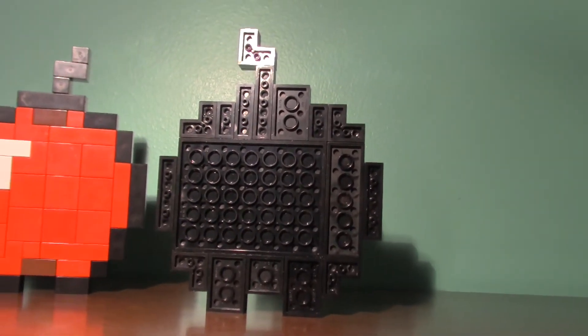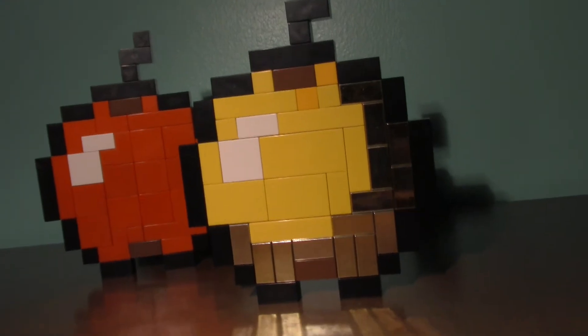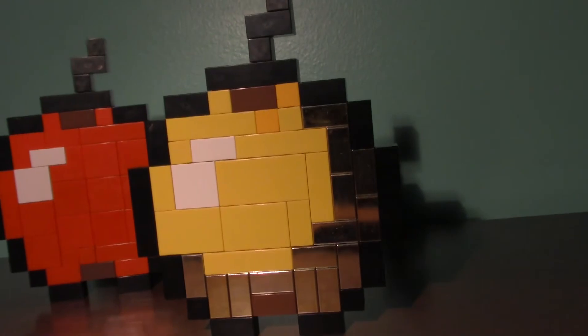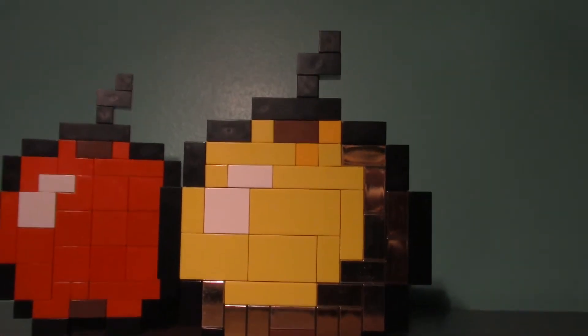As you can see, put it all together with another layer of plates, turn it around, and just add the correct smooth tiles. I did use brown on the bottom and brown at the top, kind of to represent the core and the stem of the apple.